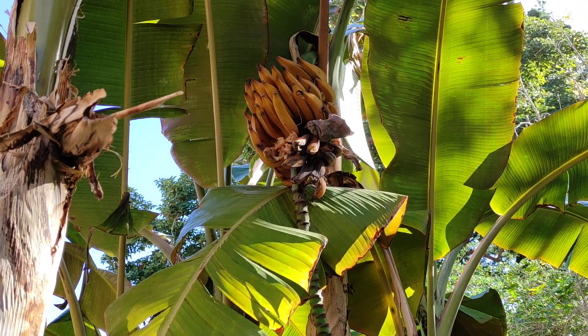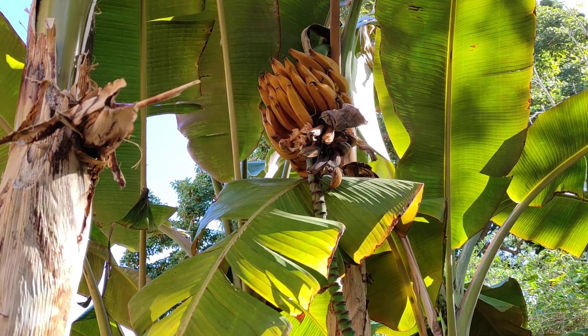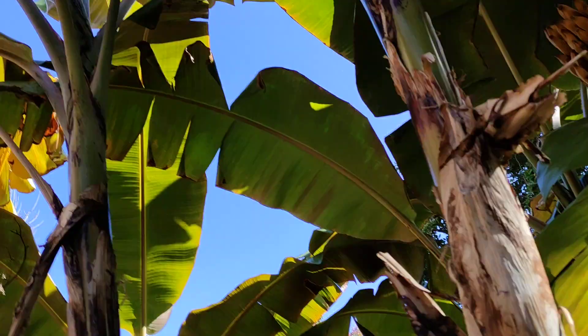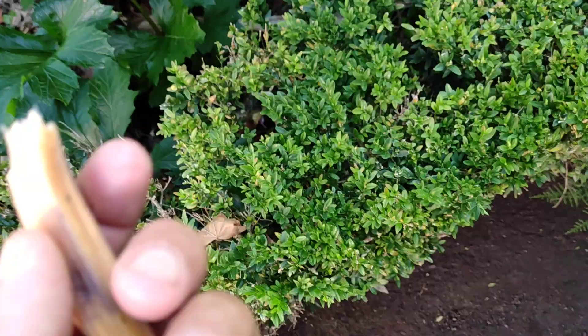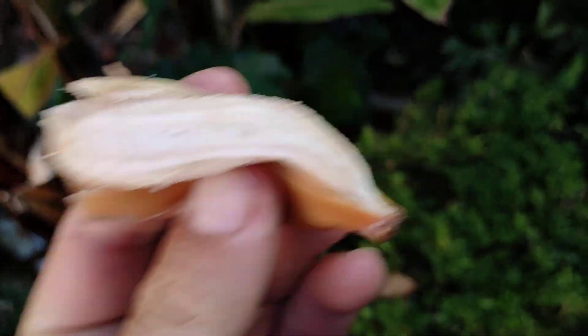The fruit looks kind of not very well developed. Usually banana fruit should be more plump, even in the wild bananas. There are a couple of exceptions, like the monkey finger banana — this is not a monkey finger banana. Those are definitely ripe; these here are unripe. Let's see what's lying on the ground underneath. This one doesn't look that good. What about this one? This looks a little bit better. Malnourished bananas — definitely not as plump as they are supposed to be.